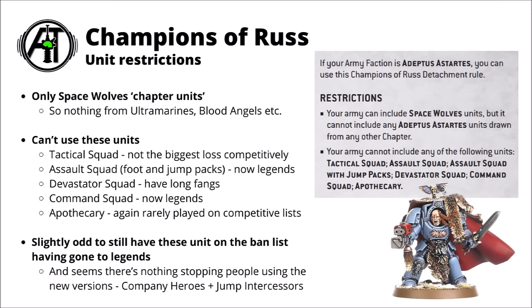The Apothecary is also seldom played in competitive lists. For the Tactical and Devastators, you do have the Space Wolf unique versions with the Grey Hunters and the Longfangs, which have their selling points as alternatives. It's kind of interesting that when they updated the ban list with the big chapter update, it didn't actually lock out any Company Heroes or Jump Intercessors — basically the spiritual successors of the Command Squad and Assault Squad. At the moment there's absolutely nothing to stop you taking those units with Space Wolves, which is kind of nice given that both are useful.